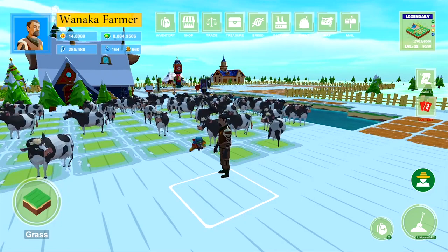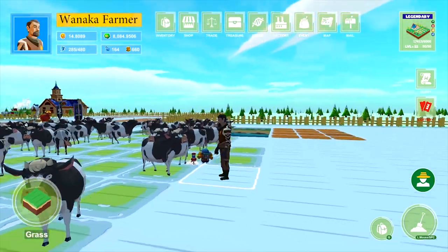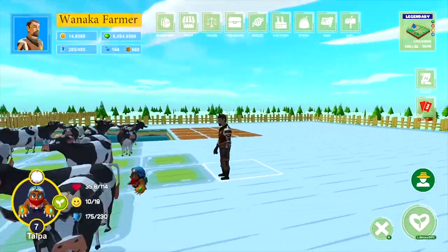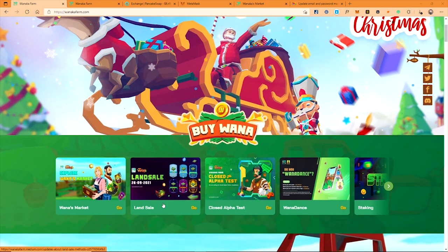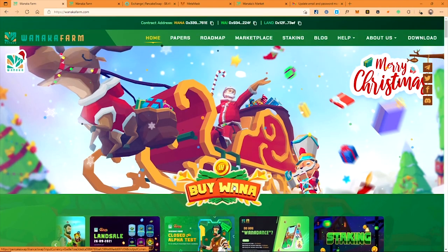You come back into the game to replant new seeds. So let's say if I grow the cow, in the next 24 hours I don't have to come and feed them. Please check the blog page for more details on how to raise and use a pet. That's all for the introduction of Wanaka Farm. You can start playing now as the investment is not high. Make sure you do your own research via official channels like the website, Discord, or Telegram, and player references. Thank you and see you in the next coming videos.